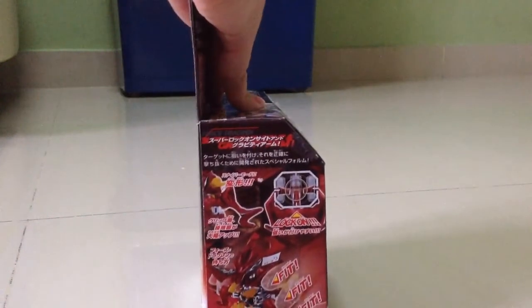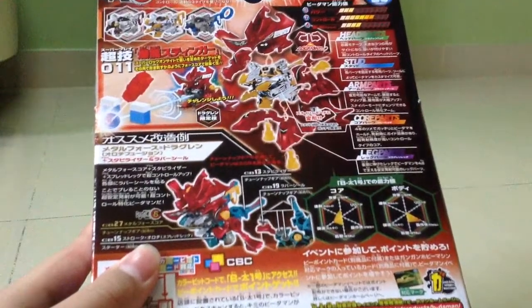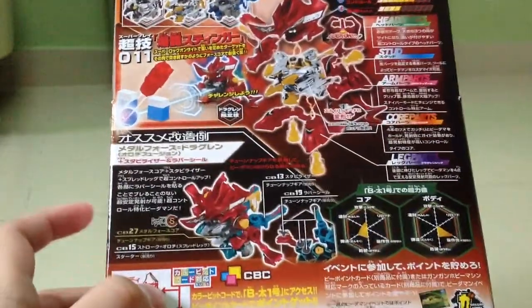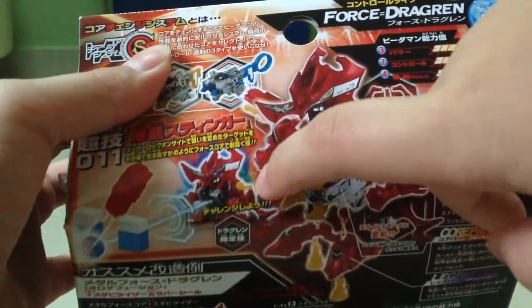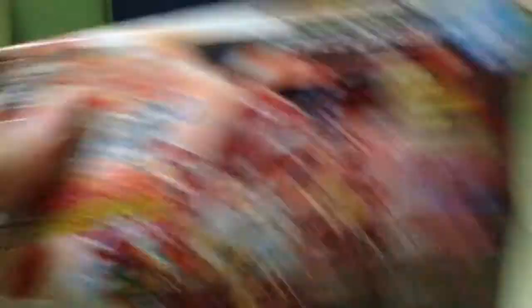And here's the Gravity Arms attached — Gravity Arms. So we'll show you this. Here's the customization. The Core is in the Force Core. It is the Metal Force Core, and the Shukurochi's legs and the Stabilizer's legs. Here's all combined — all combined — and the Metal Force Core itself. If you guys think it's the Force Core, it's not a Force Core, it's a Metal Force Core.